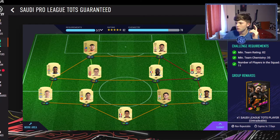Hey guys, welcome back to another video on the channel. This is going to be a really quick video because EA have dropped the Saudi League TOTS player SBC. It's an 82-rated squad, so not too hard obviously.